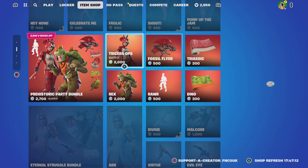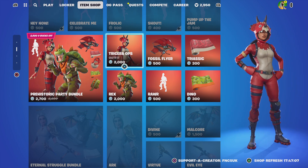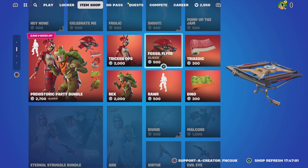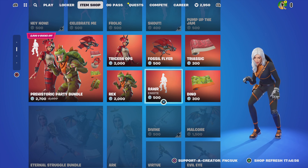We've got the Prehistoric Party bundle for 2,700 — you've got the Triceratops Rex outfit for 2,000, the wrap for 500, the wrap for 300, and the emote Roar for 500.